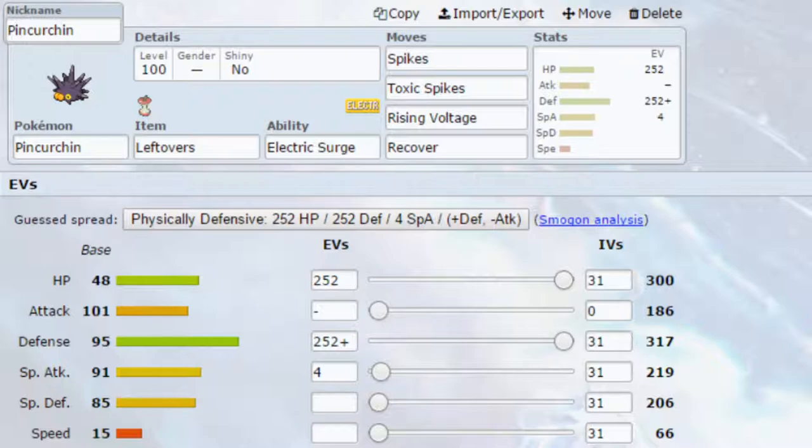We've got three sets for Pinkurchin — two generic and one Dynamax — and we're just going to jump straight in. The first set is a Leftovers setup set. We've got Leftovers for healing, though you could go for Rocky Helmet if you wanted to. The ability is Electric Surge, allowing you to set up Electric Terrain, which works well with Alolan Raichu and raises the power of Electric-type moves. Rising Voltage doubles in power for any Pokemon touching the ground, so this combination works really well for Pinkurchin.